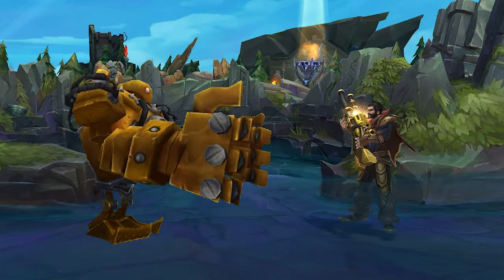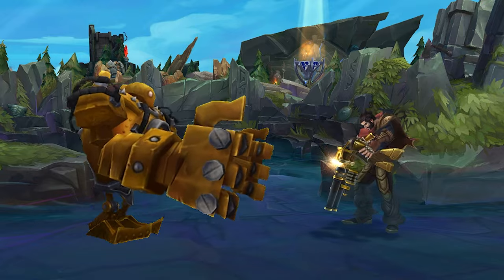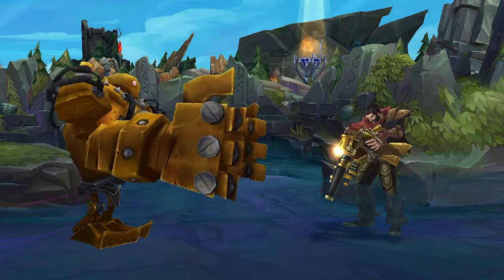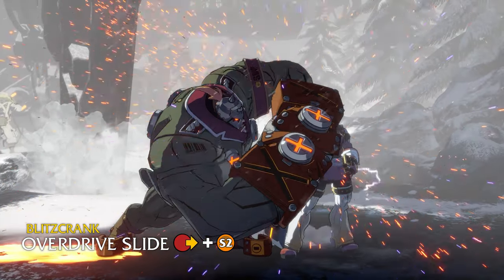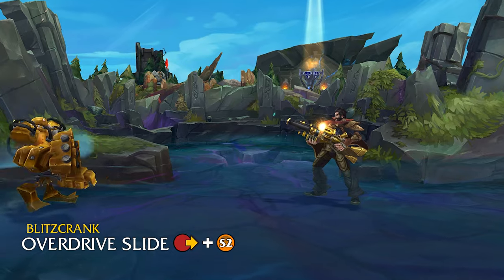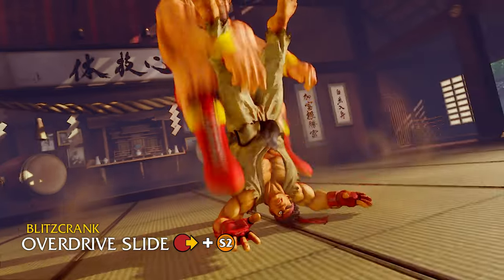Now we've already seen some of the crazy movement options that are going to be baked into Project L's more agility-focused champions, but instead of just boosting Blitzcrank's movement speed, I think we choose a movement option more on brand for the heavyset style character that he would be. Maybe make it more akin to Potemkin's Hammerfall, which lets him slide across the screen or stop short as he chooses depending on the situation. This can be an excellent way to close the gap in a more archetype-fitting way and get to that point-blank space where grapplers really shine.